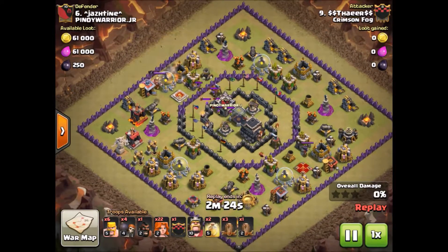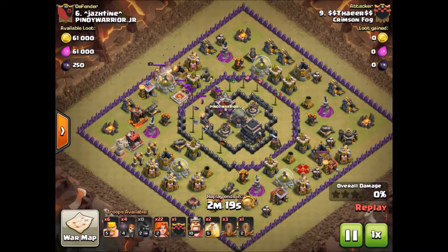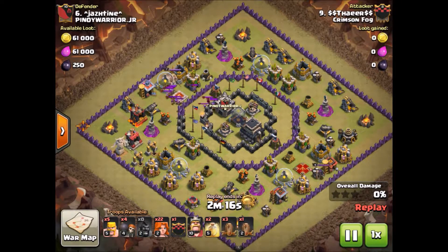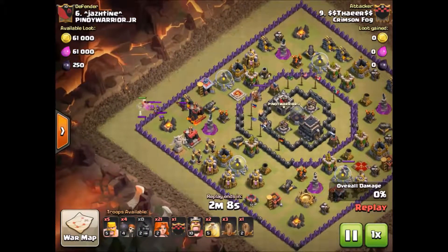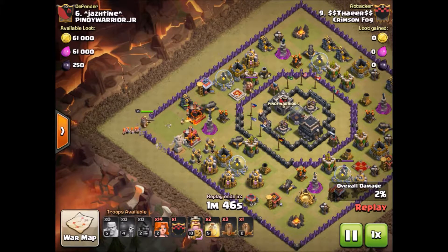Here we have a Town Hall 8 reaching up to hit a Town Hall 9, and as you can see he's just bringing straight mass Valkyries. The reason this works out is because the base layout is so wide open. Usually if you're going to have a base set up to defend against Valkyries, you want more compartments so they're spending more time beating on walls. On a base like this they're going to spend virtually no time on the walls, because he's got 4 Earthquakes and Wall Breakers so they don't need to hit the walls at all.